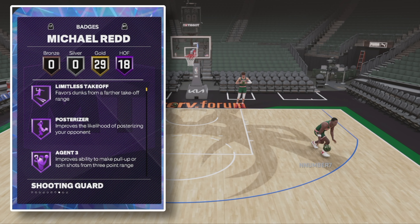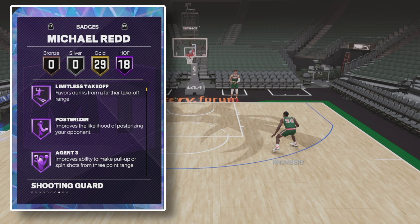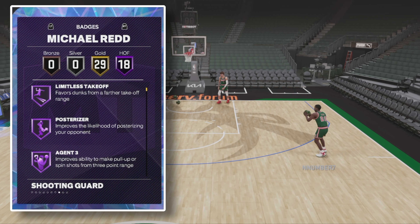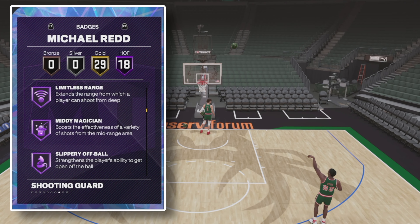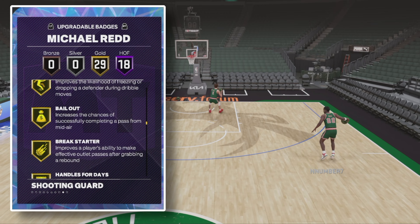I'm not looking at 2K DB — I want to get these reactions genuinely. He comes with 18 Hall of Fame badges. 2K is upping the Hall of Fames back to count from one for all base opal cards because the Heroes took the invisible spot. He's coming with Limitless, Agent 3, Amp, Blinders, Claymore — some good ones — Limitless, Quick First Step. Nothing too crazy.